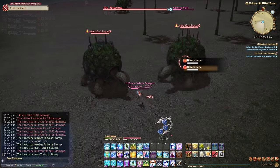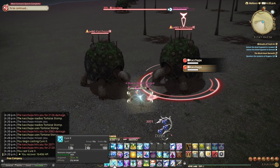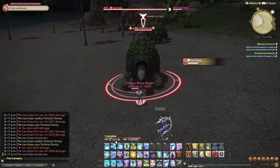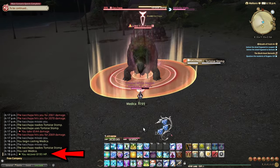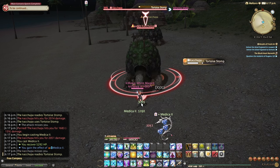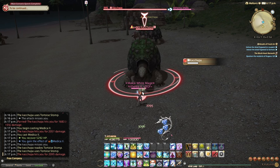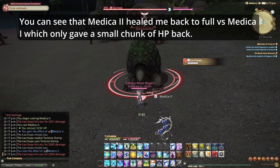Another important thing to note at low levels is that Cure 2 is better than Cure 1. Similarly, Benefic 2 is better than Benefic 1, and Medica 2 is better than Medica 1. The reason that Medica 2 is better than Medica 1 is that it is a regen, which means that over 15 seconds it's giving back probably double if not triple the amount of HP that Medica 1 will give. These are situational — if there is going to be outgoing damage soon, you may be better off using Medica 1. However, if you have time between outgoing damage, then you'll want to use Medica 2.